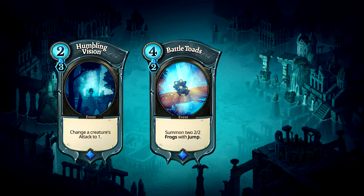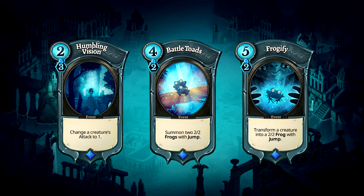Battletoads gives us two frogs with jump. These two little guys can either help us deal with enemy creatures or gather furia. Finally, Frogify is another way to shut down our opponents' threats. This is best used on creatures with last words — once turned into a frog, they lose the abilities from their previous form. They didn't choose the frog life; the frog life chose them.